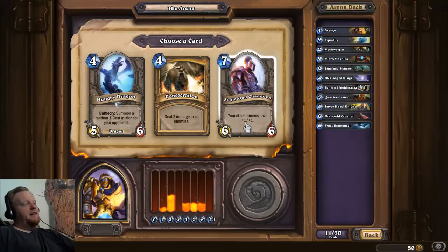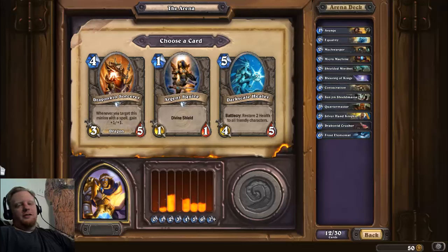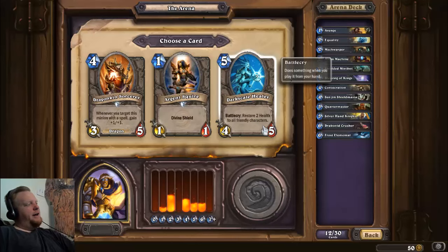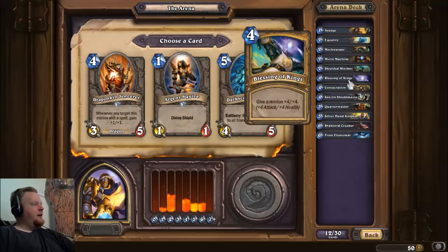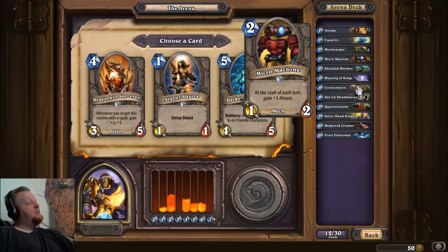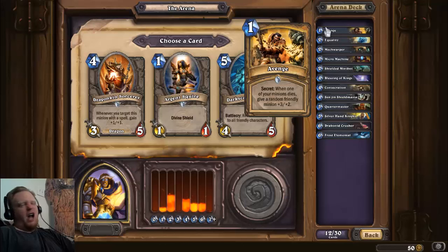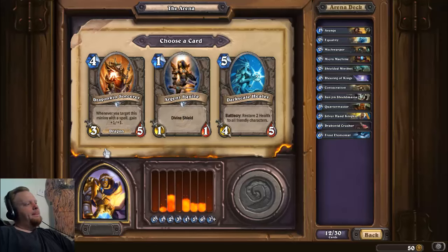Storm of Champions is great — giving all your dudes plus one plus one, especially in Paladin where your 1/1s become 2/2s, and 2/2s are way better than 1/1s. The Consecration AOE effect is worth its weight in gold in Arena. I'm actually gonna go for the Argent Squire just because I want more early game — my early game kind of sucks. The divine shield, especially if you can get an Avenge or a Blessing of Kings on it, becomes ridiculous.